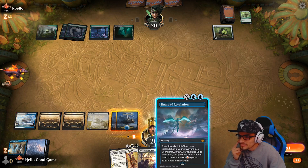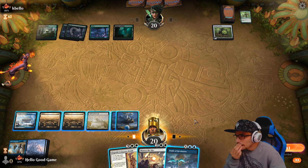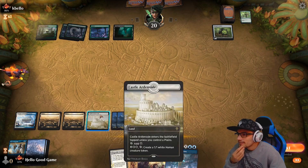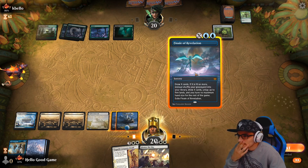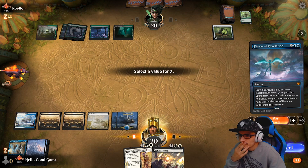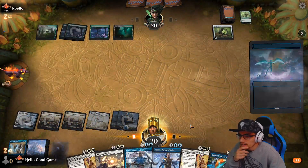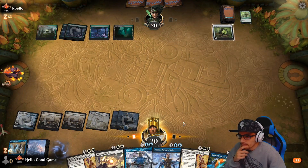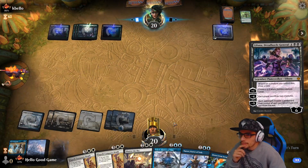I should just do this now just for the draw, right — we could draw four. Just kind of keep the flow of our play going, refill our hand. I think that's more important than anything right now. Pulling that Teferi and Narset is pretty cool.